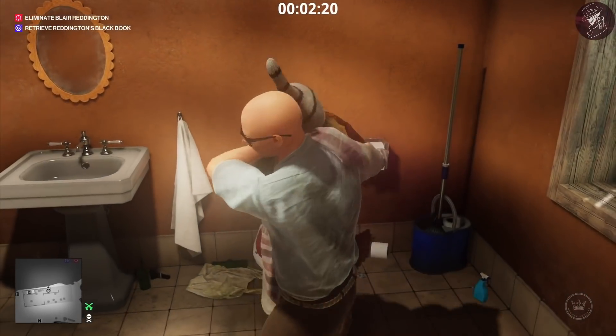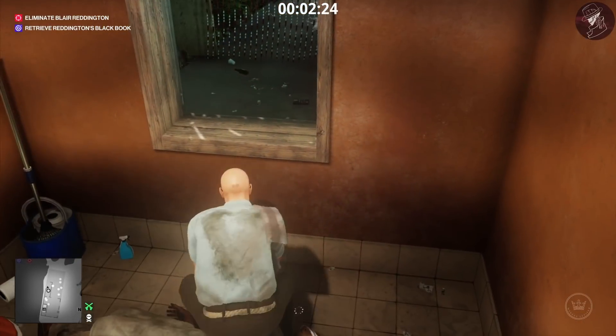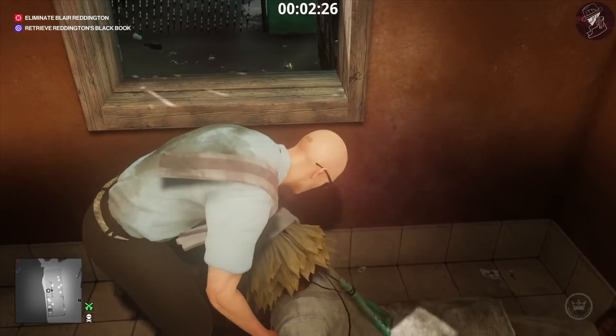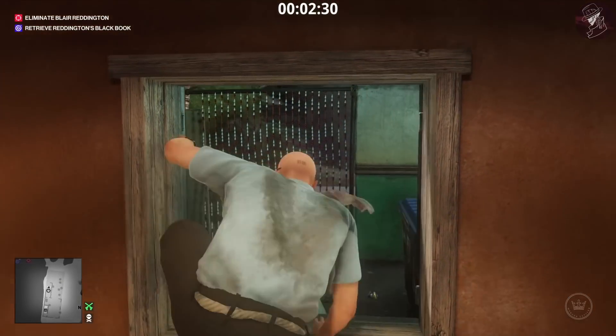Just make sure you shut the door behind you and wait before you do this, otherwise you will get spotted. Dump him out the window — we're going to throw him into the crate and then grab his disguise from there. There's his horrible sandals again.